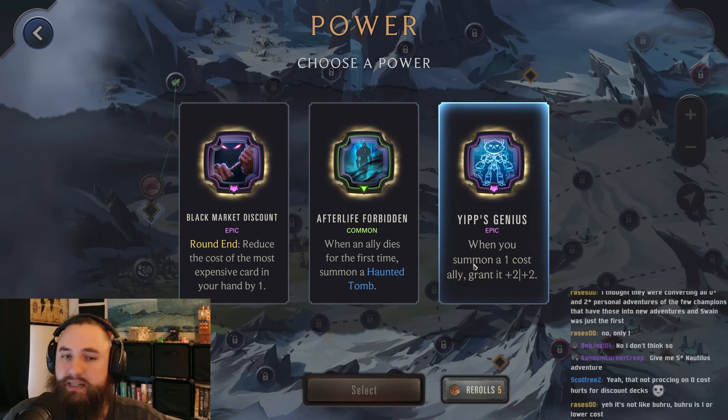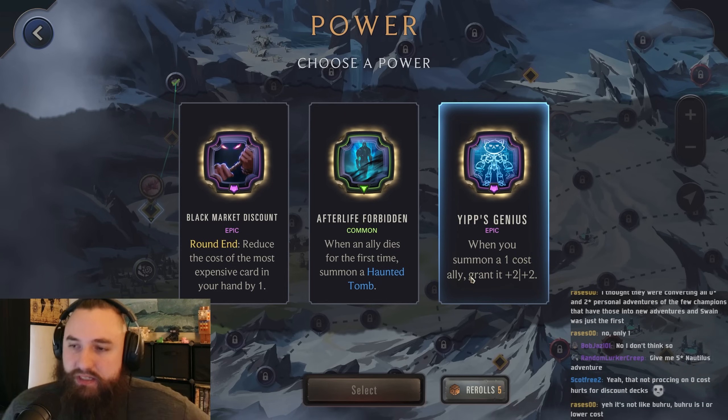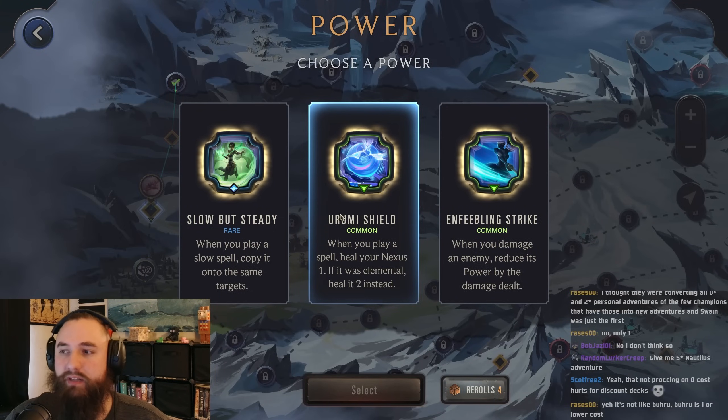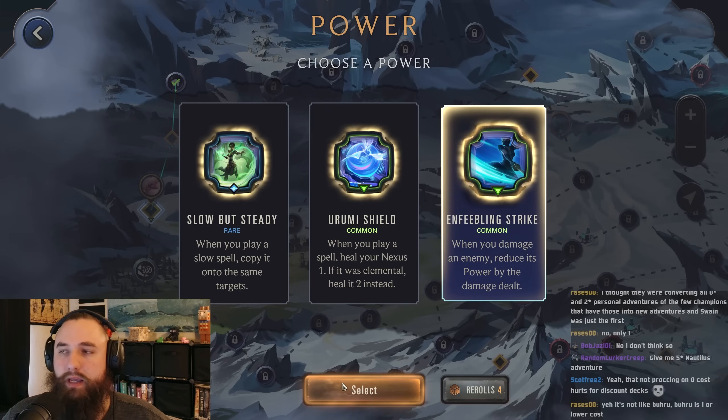Not proccing on zero cost really hurts the discount decks — they should try to change this so it works for zero costs. Enfeebling, Slow but Steady, Shield. I don't think we have any slow spells. We're not going to play that many spells, so Shield's not really going to help. I think we'll just grab Enfeebling — really solid defensive power, can really help us in some later games.